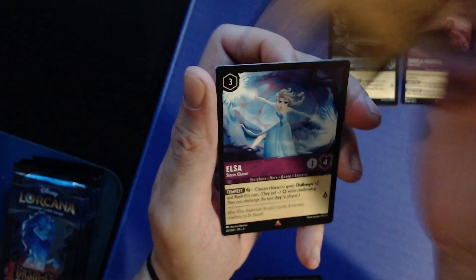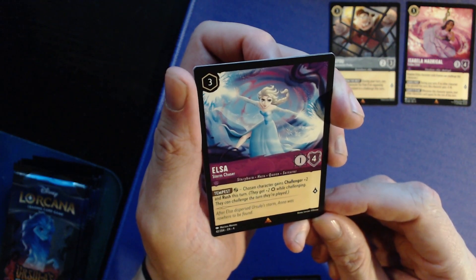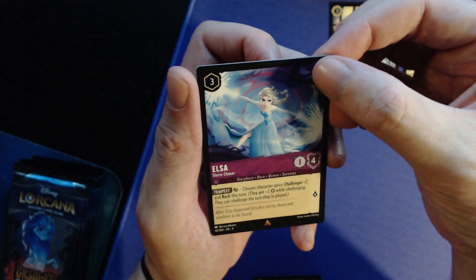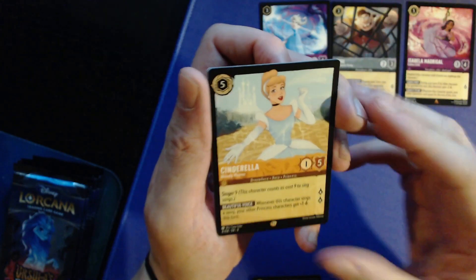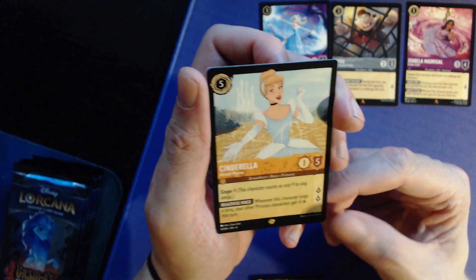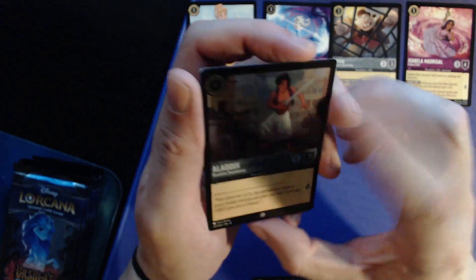A rare to start this pack — Elsa, inkless, three for one/four. I can tap Elsa: chosen character gains challenger two and rush this turn, so they can challenge the turn they're played. That feels pretty strong. Then — oh baby — a legendary! Cinderella! Five for one/five, singer nine, two lore. When this character sings a song, your other princesses gain plus one lore. That is a solid, strong card — starting off with a heater right there!